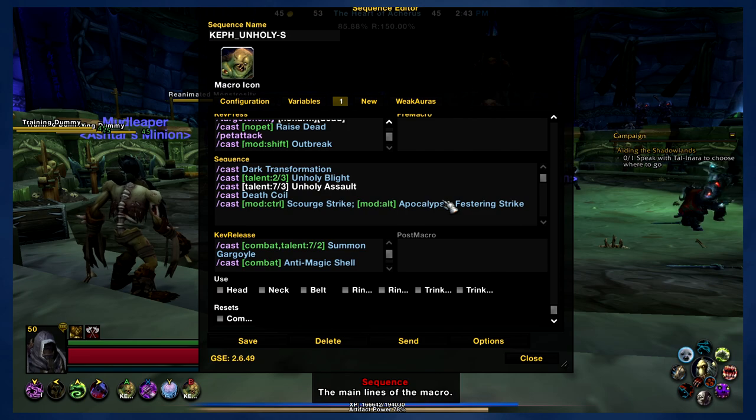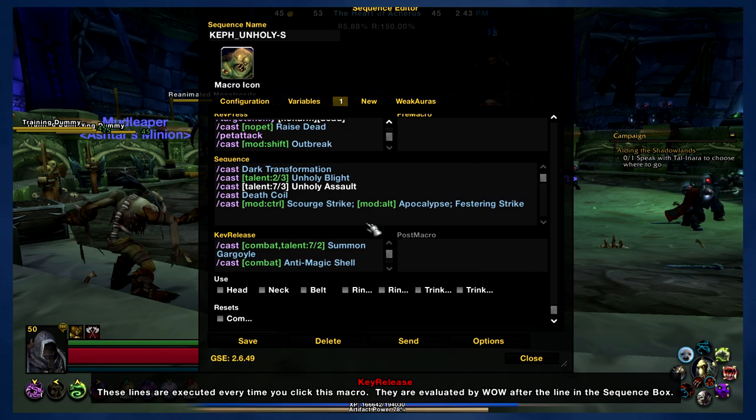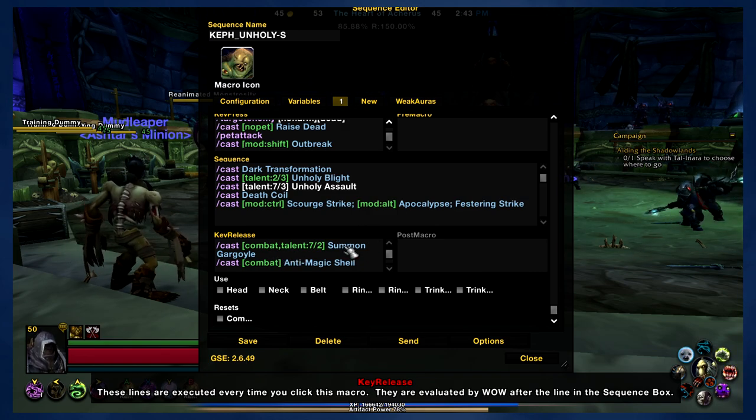That's basically how that's going to work — pretty straightforward. If you move down into Key Release, you've got your cooldowns: Summon Gargoyle if you've chosen that as a talent, and then Anti-Magic Shell.